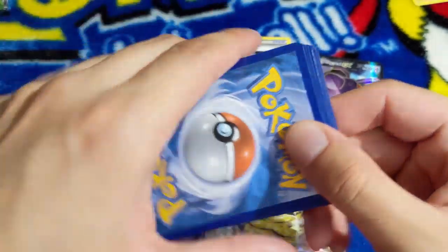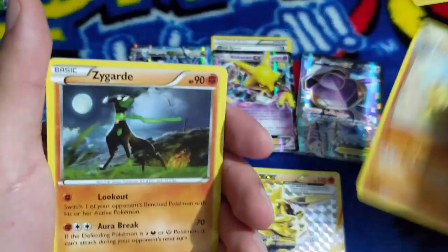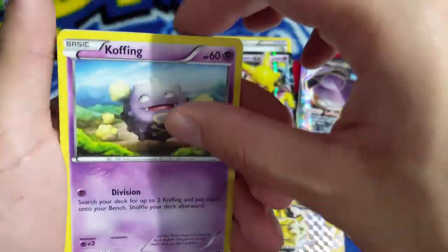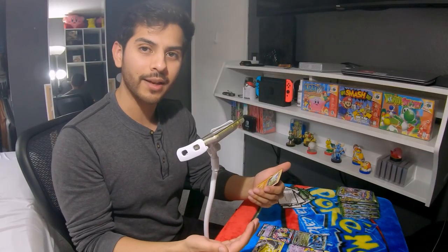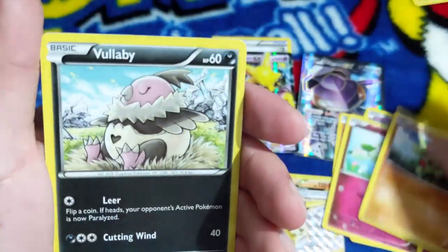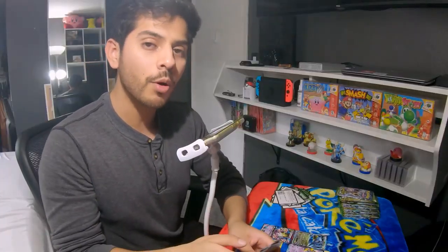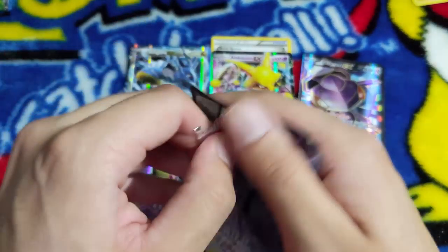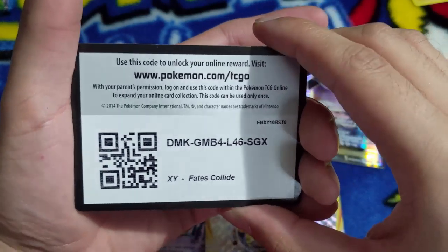I'm already getting better at this. Warmadan, Zygarde, Whimsicott, Spoink, Koffing, Cottonee, Larvitar - I just like the pose, the pose man, he knows what's up - Larvitar, Lullaby, Celosis, reverse holo, and we have Bronzong! We got a Bronzong! If we get two Mega Alakazams... I think there's three different kinds of Alakazam I could get, we'll see.